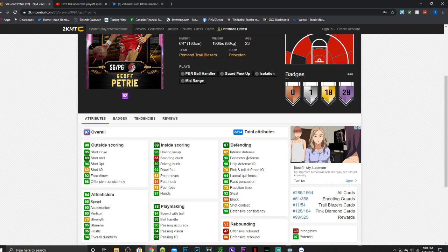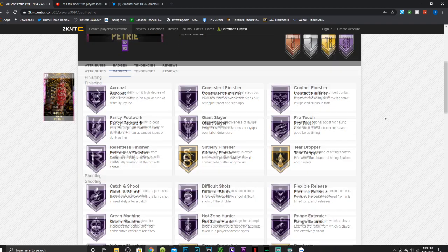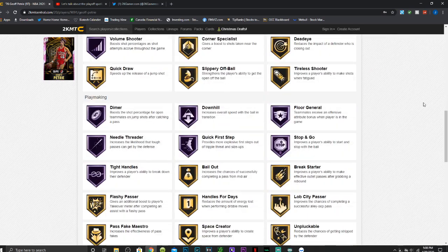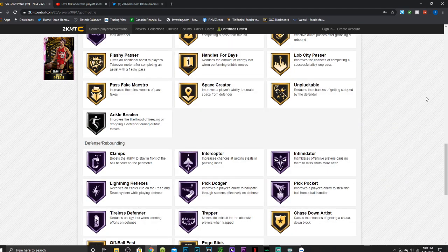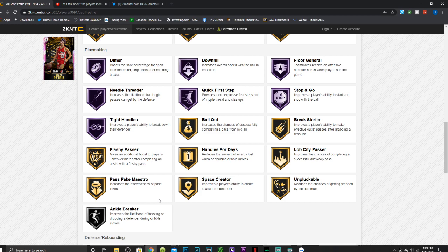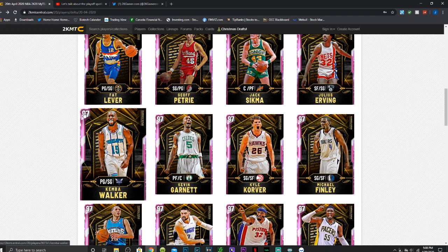He has 80 driving dunk, which seems a little low, but it's fine. He has 95 perimeter defense, 94 lateral quickness, 92 steal, and a 73 shot contest. For his badges he has 29 Hall of Fame badges including acrobat, consistent finisher, contact finisher, fancy footwork, giant slayer, pro touch, relentless finisher, catch and shoot, difficult shots, flex release, green machine, hot zone hunter, range extender, volume shooter, dimer, downhill, floor general, needle threader, quick first step, stop and go, clamps, interceptor, intimidator, lightning reflexes, pick dodger, pick pocket, tireless defender, and trapper. They gave him silver ankle breaker — fitting since we'd be snatching ankles constantly. He also has a D-Wade release, which is just amazing.